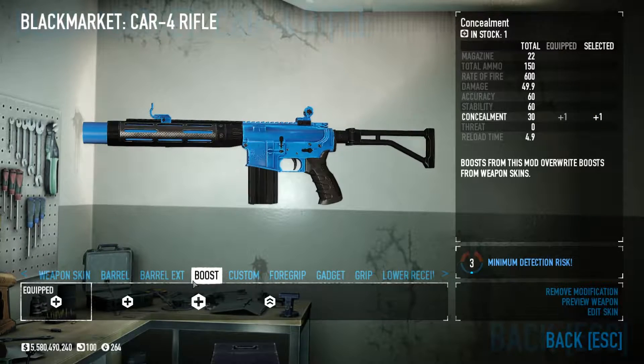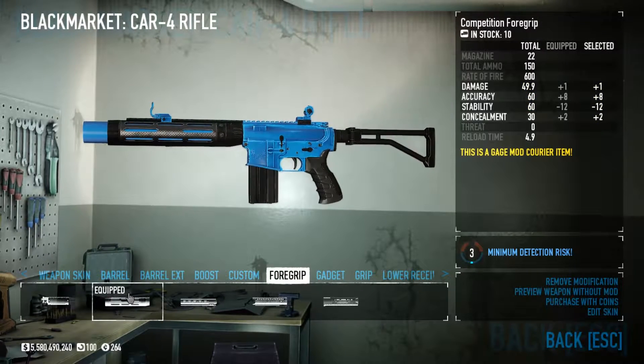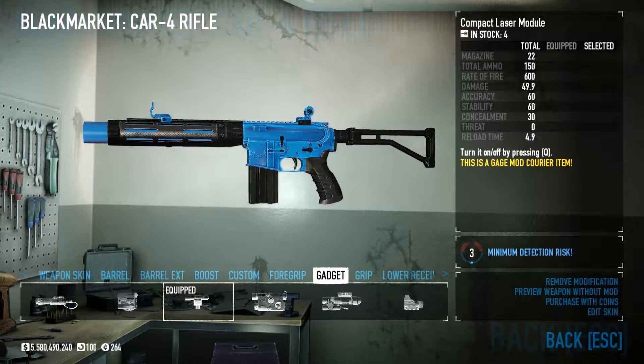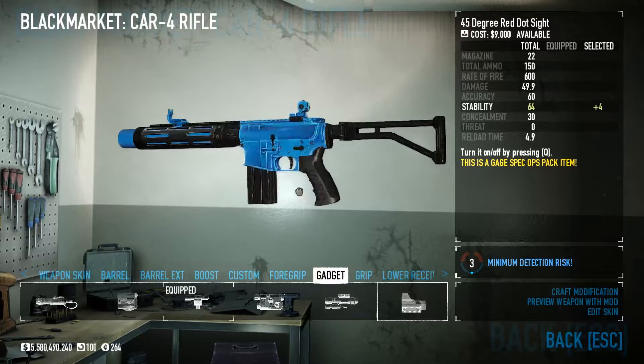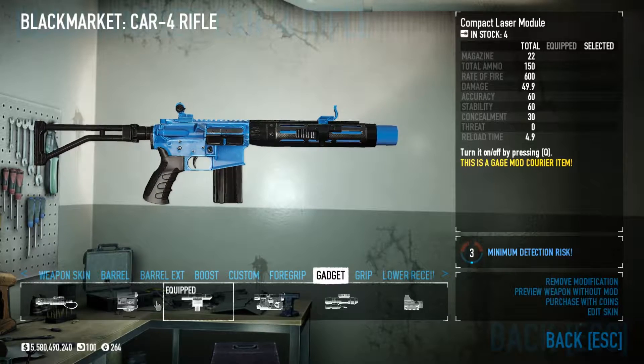We should have the concealment boost on there to get that concealment up. If you want to go single fire or autofire, you can, but I prefer not to use the customs. For the foregrip, we've got the competition foregrip — it's +2 concealment, -12 stability, +8 accuracy, +1 damage. This is one of the attachments you get from the Mod Courier Pack. For the gadget, we just have a compact laser, which is also from the Mod Courier Pack. Optionally, you can put a 45-degree sight on there, but that does require Gage Spec Ops. The Gage Courier Pack adds more and better attachments.